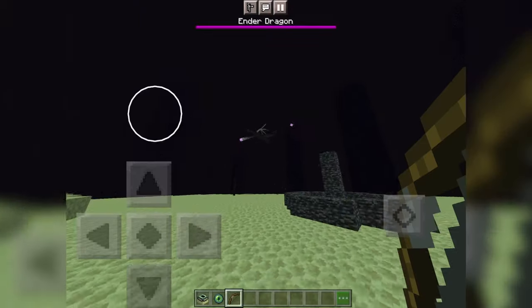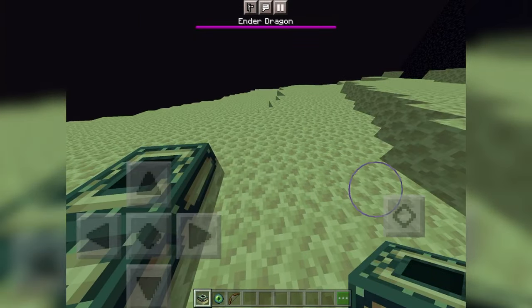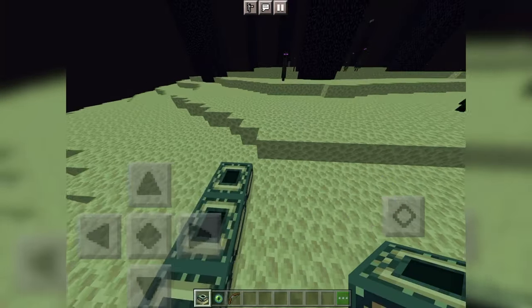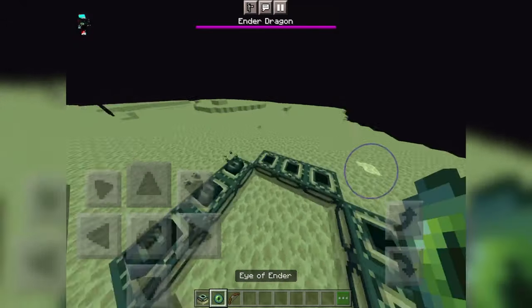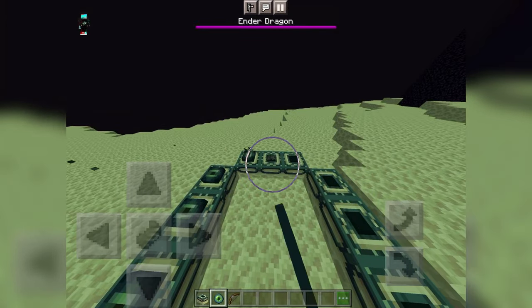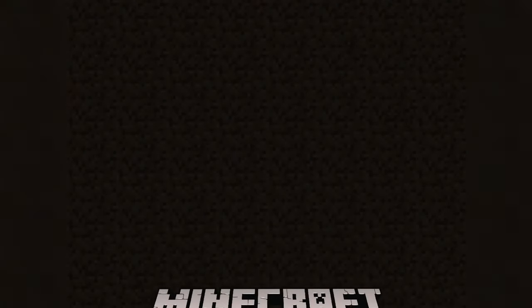If you hate killing the ender dragon again and again, this trick is for you. You can build an end portal in the End in creative mode only. And if you build it, it will count as if you have beaten the End. As you can see, I'm building it and I have beaten it. Pretty cool.